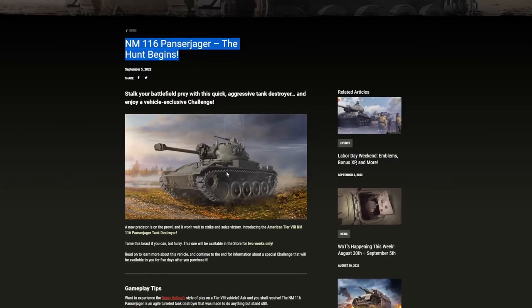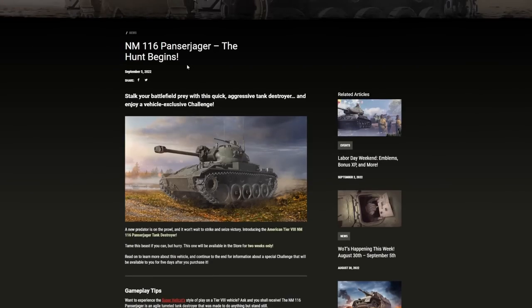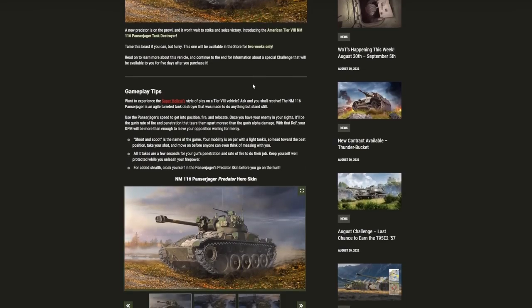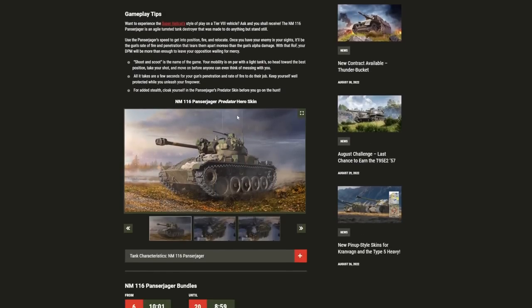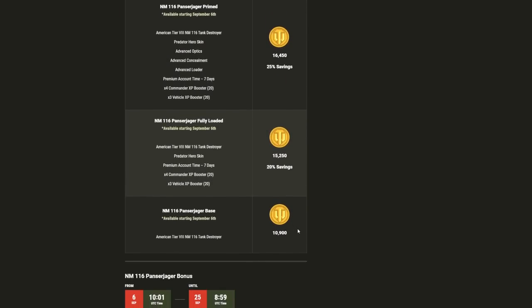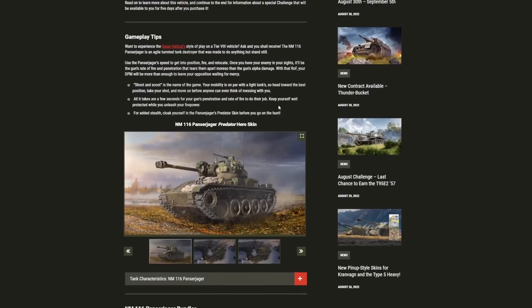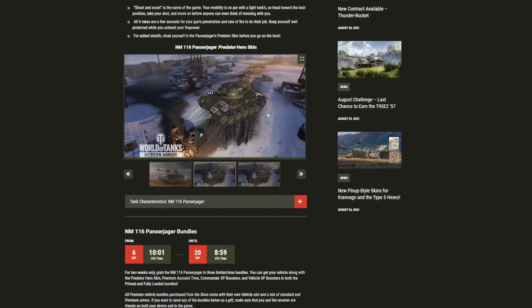First things first, the NM-116 Panzerjäger — we're going to look at what this tank can actually do in terms of its statistics. Tomorrow there should be a full review of the vehicle so you can get a feel for how it actually plays. But how do you obtain it? Unfortunately, you're going to have to buy it for actual money, which is one of the weakest parts of the bundle. 10,900 gold is what it's going to set you back, costing about £40 or $60 for one tank on a free-to-play game.